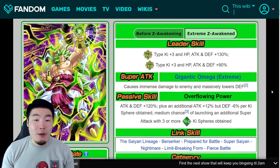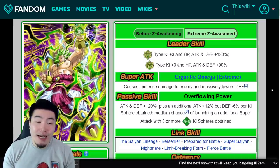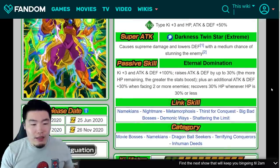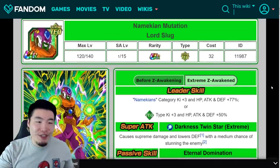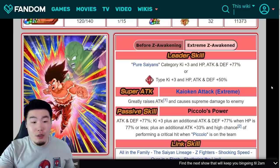Super Saiyan 3 Broly's Extreme Z Awakening is dropping in about 10 hours from when this video comes out. Lord Slug and Kaioken Goku are dropping a little bit earlier, maybe in 6 or 7 hours — I'm not 100% sure, but either way they're all coming out relatively soon.